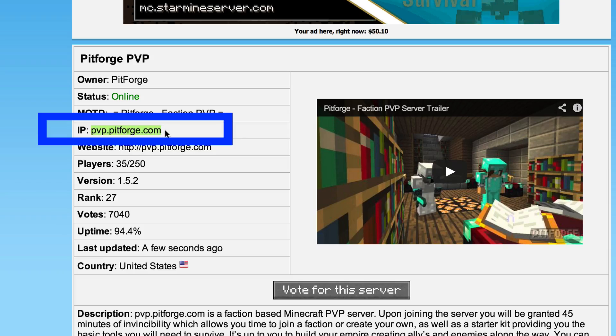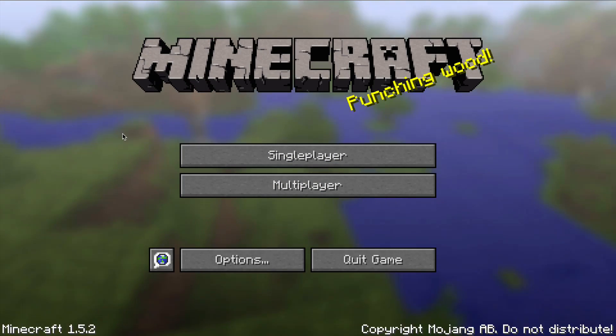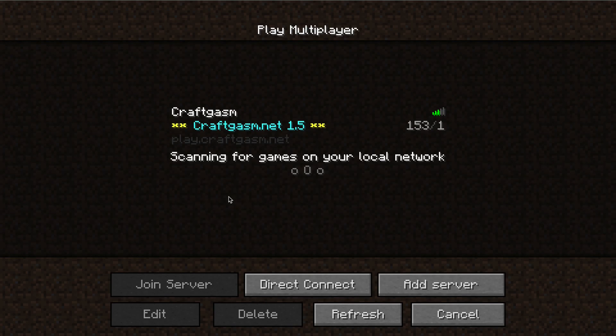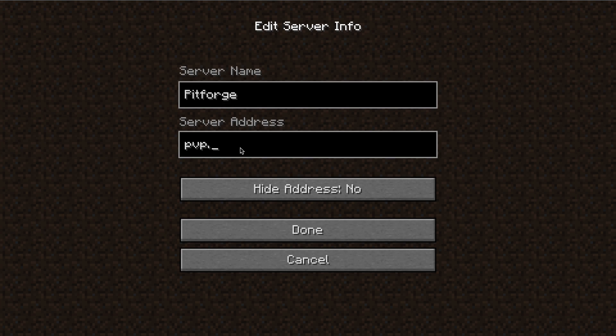Once you have that, go ahead and write that down, jot that down, and then go back to Minecraft. Once you're back in Minecraft, go ahead and select Multiplayer, which is right here, and then go down to Add Server, which is this section here. Once you've done that you can rename the server — in this case the name of this server is PitForge. Then go down to the server address. This is where you will need to place the IP address of the server, so in this case it's pvp.pitforge.com.